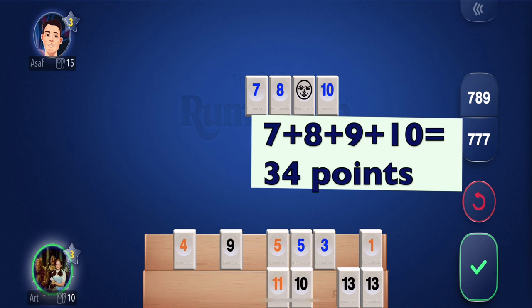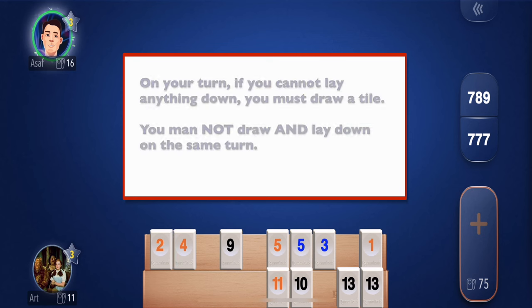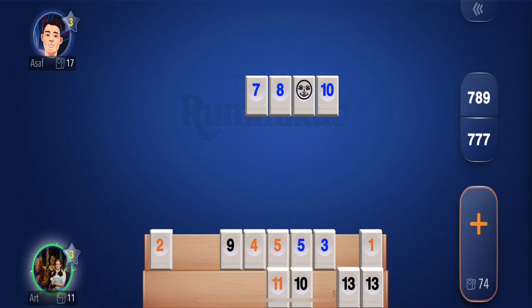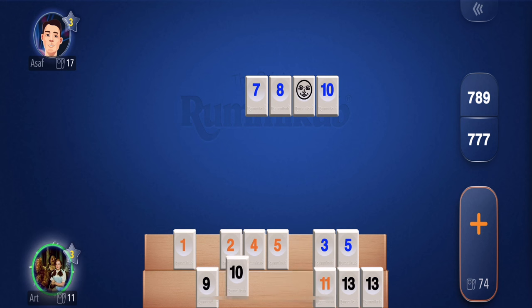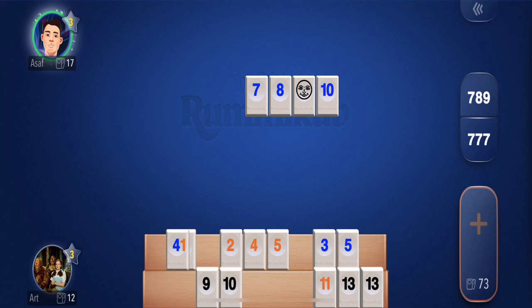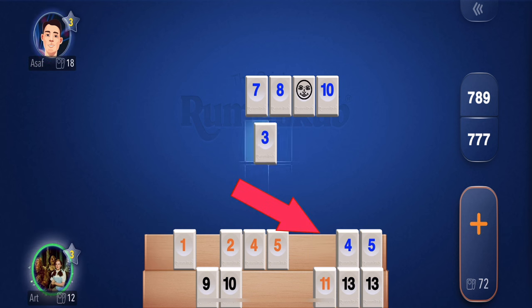I'm going to hit the check mark, meaning my turn is done. My opponent, if they don't have 30 points, they're just going to have to keep drawing. I have a 5 and a 4 — I don't have much there to do, so I'm just going to have to keep drawing. There's a 3, 4, and a 5. I could lay that down.